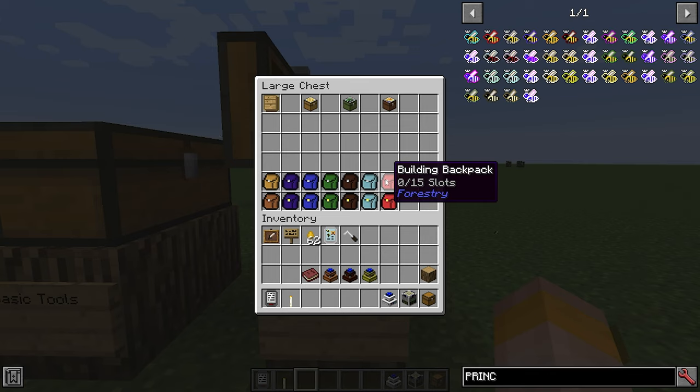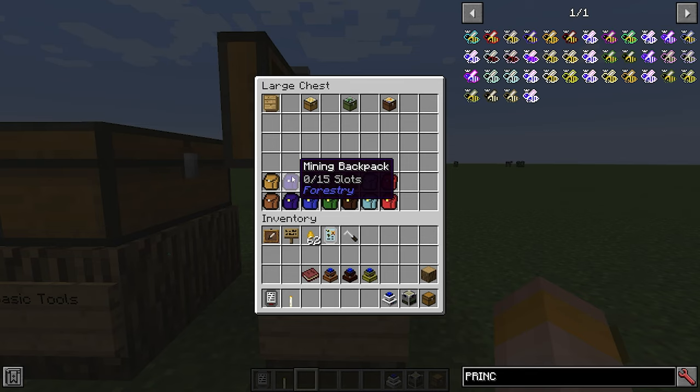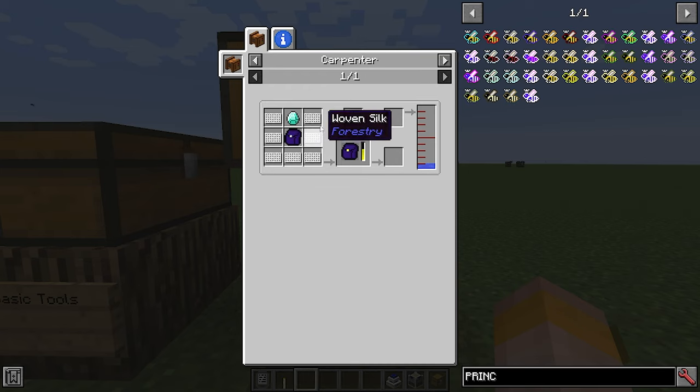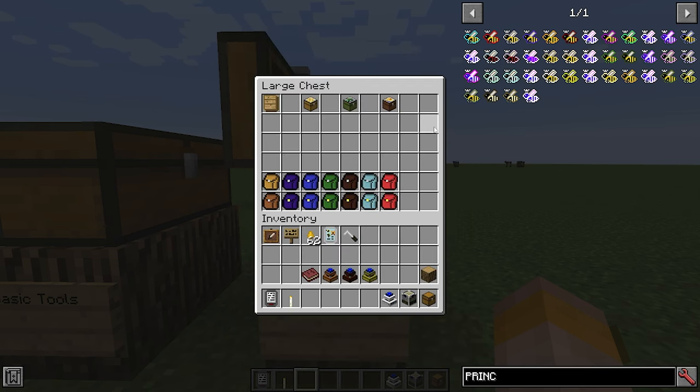The building backpack is used for building items such as glass, torches, bricks, stairs and fences. To make the simple backpacks, which have 15 slots, you need four string, two wool, two iron and a chest. Then you have the more advanced woven backpacks, which require woven silk, a normal backpack and a diamond in a carpenter with some water.